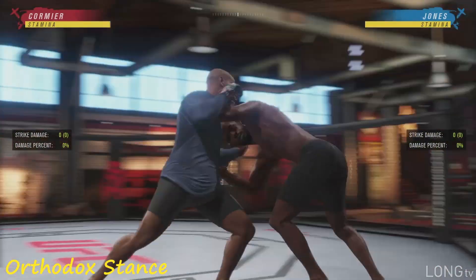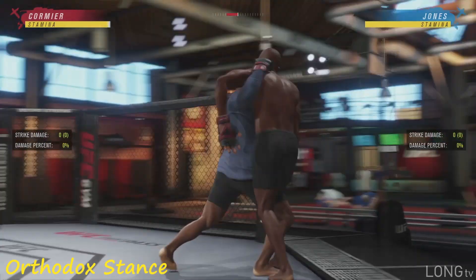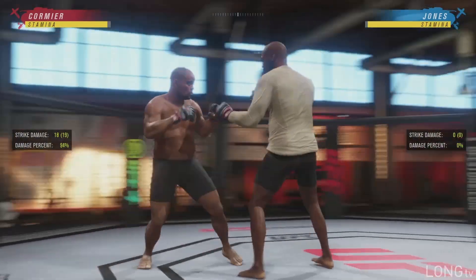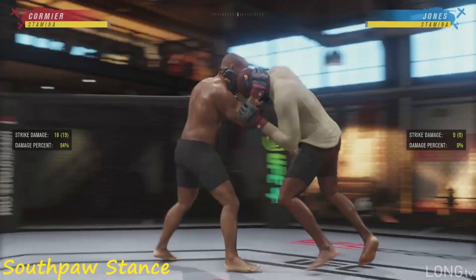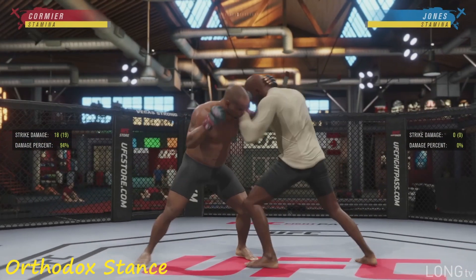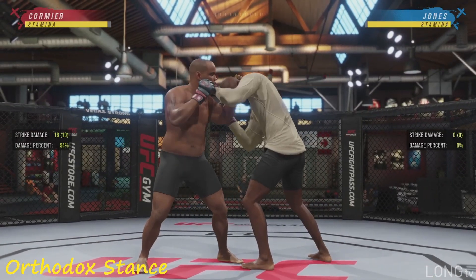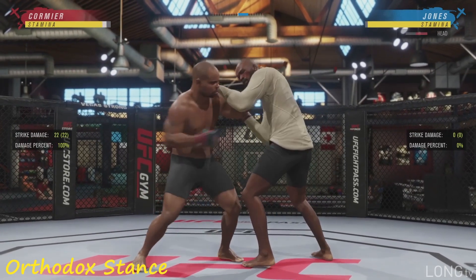You can move guys around in that clinch, push them against the cage. You go back up to let go. If you're in southpaw, it's reversed — you hold the right bumper and press Y. Alright, so we're gonna get into the clinch. The starting position is single collar.